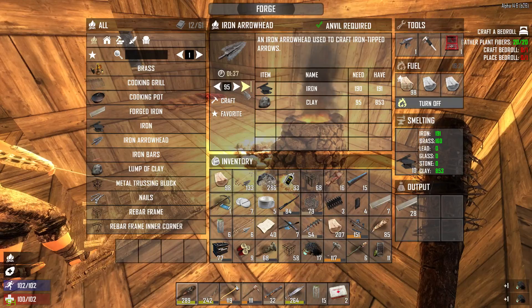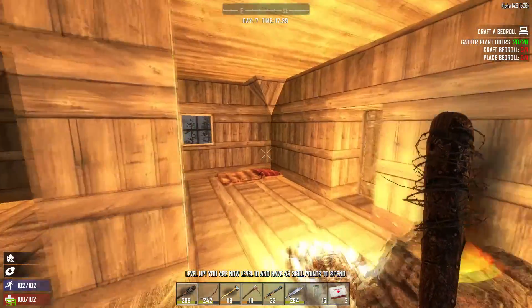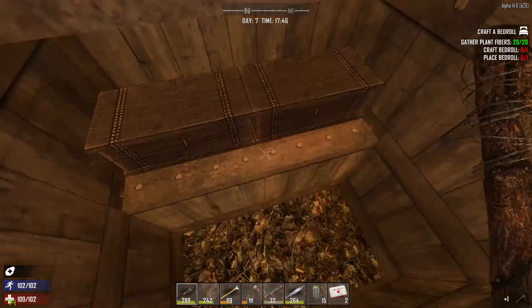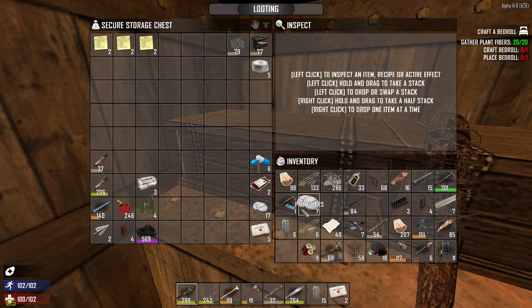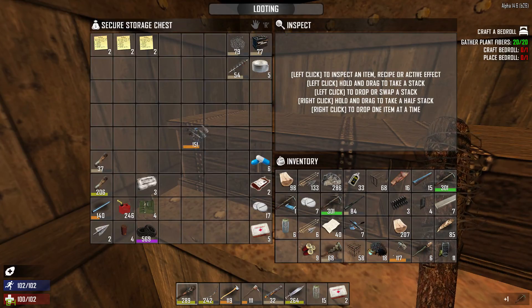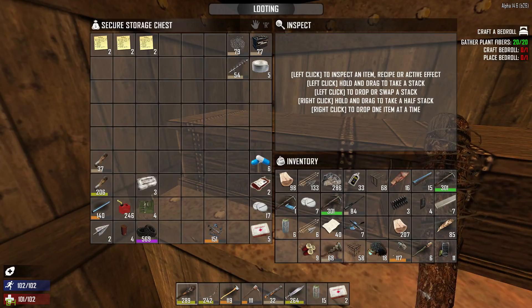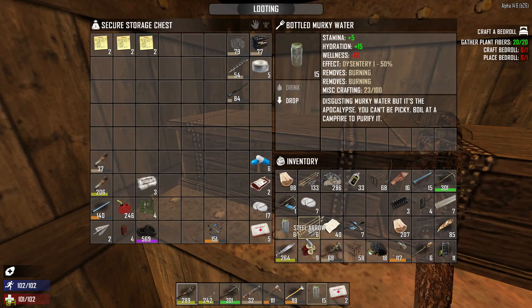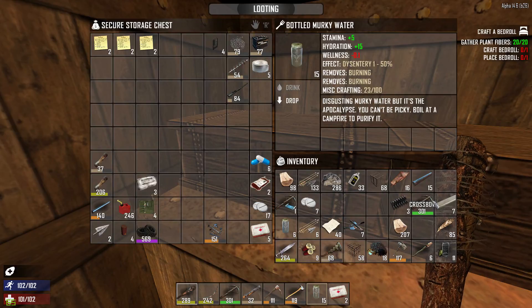We could make steel arrowheads with that steel you found. I have 45 skill points - I will get to actually spending them at some point. I put the steel down there. I don't think we can make steel arrows. I should be able to - I learned steel but I don't think we can make steel arrows without the right tool. You've got to make steel arrowheads - how does one do that? I got a level 301 - that answers the question. I do have some bottled murky water actually.